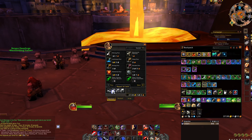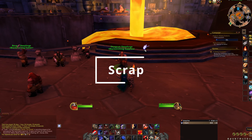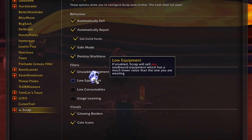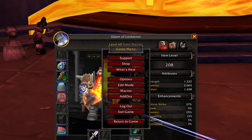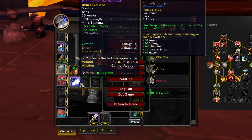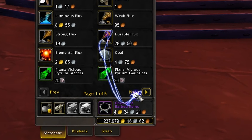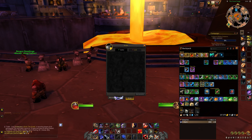Number eight on this list is an add-on called Scrap. Scrap is a super simple but very powerful auto-sell and repair add-on. It can be as simple as automatically selling gray items, but it can be set up to automatically sell items of a much lower item level, soulbound equipment you could never equip, low-level consumables, and even automatically repair with or without guild funds. It can even learn what items you regularly vendor, so it'll do that automatically as well, and can delete items with no value like starting equipment.